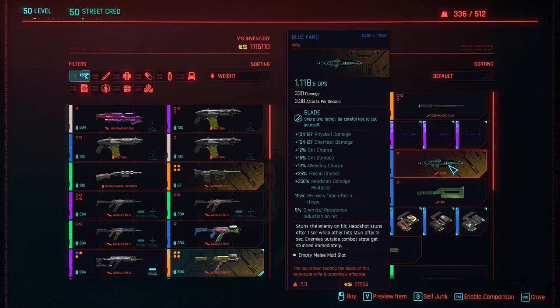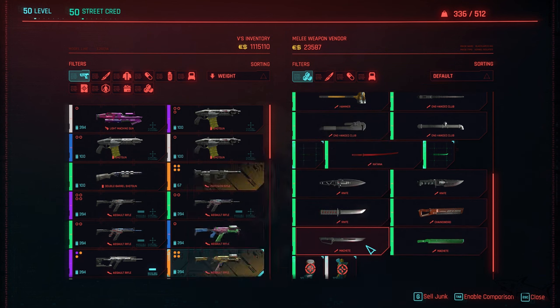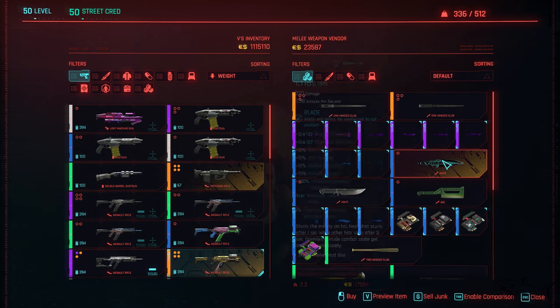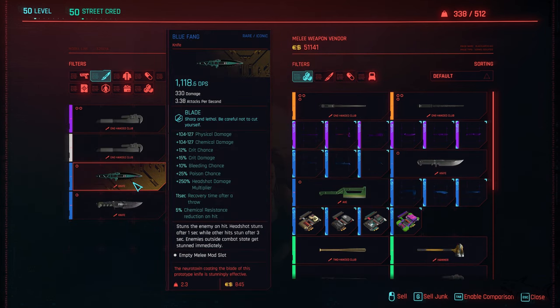You want to see the knife - the Blue Fang 1.1. The DPS is insane, and it has one empty slot. It's not the legendary version, but don't worry - there's a trick where you just skip time and the vendor will have different knives.